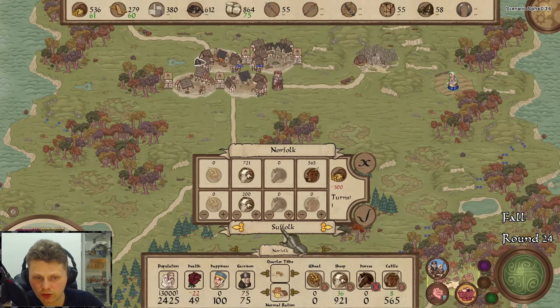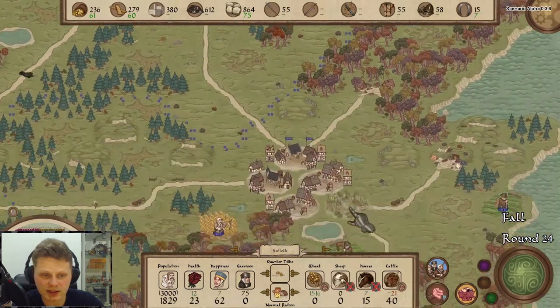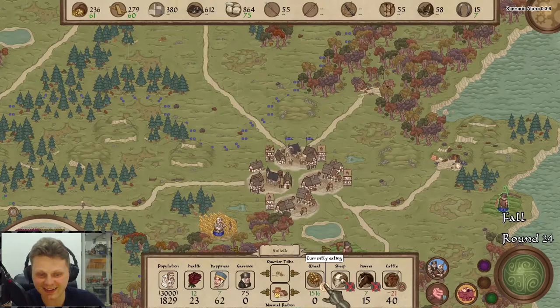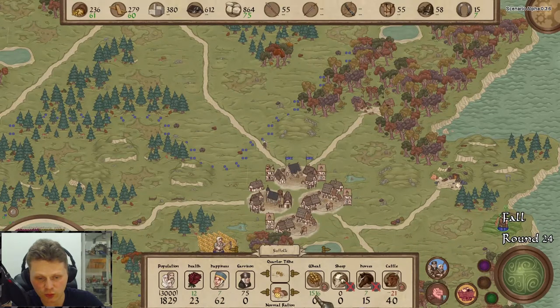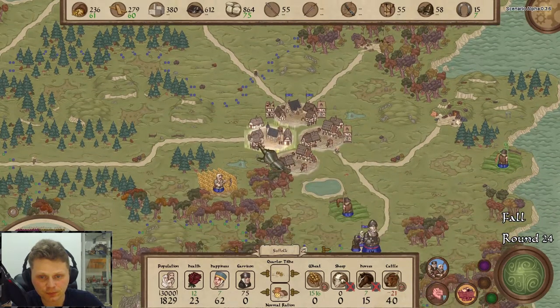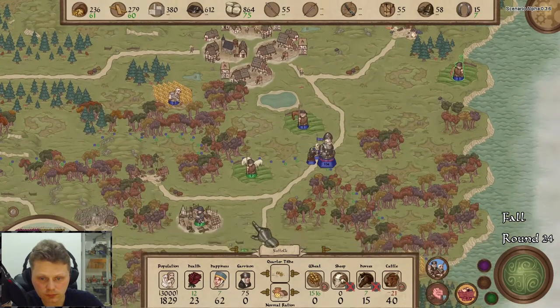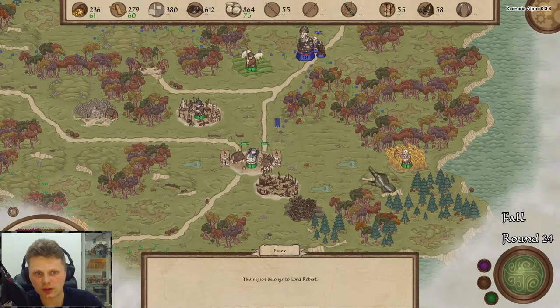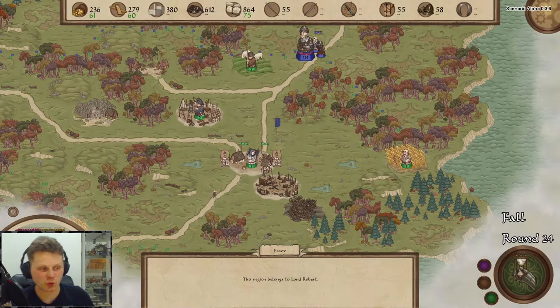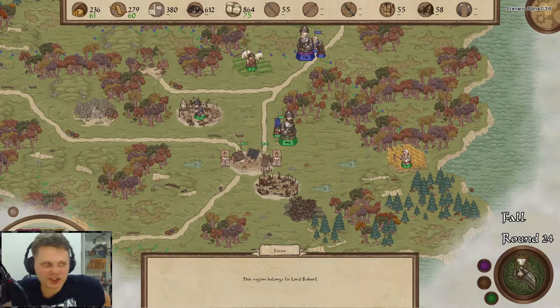I want to go to sulfur. Negative 300? That's so unfair. At least they have food again. Let's go half rations — actually no, I kind of want to go normal rations. Shall we just attack? Let's go to war and we'll see what will happen.